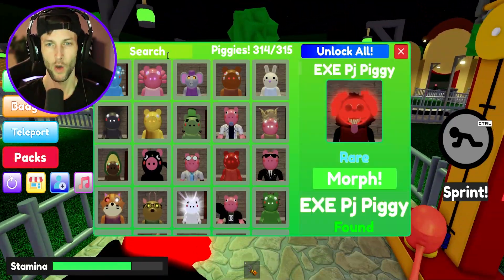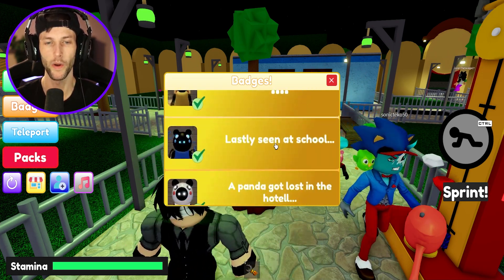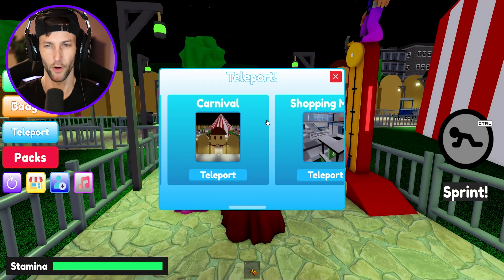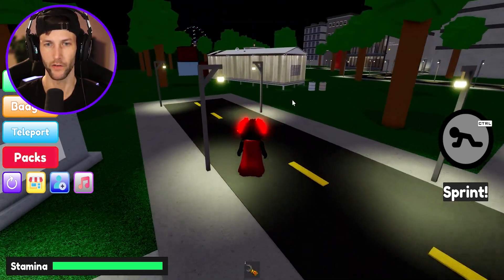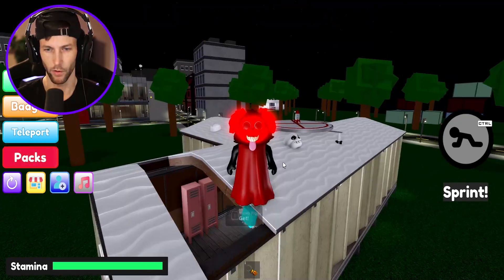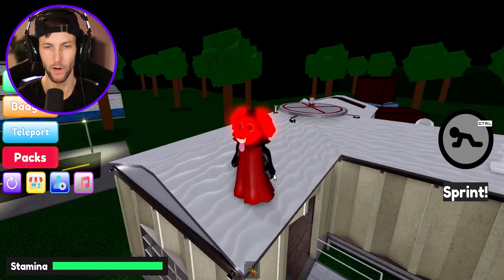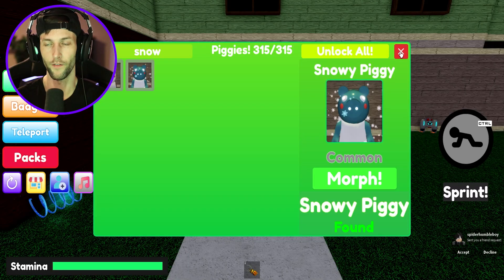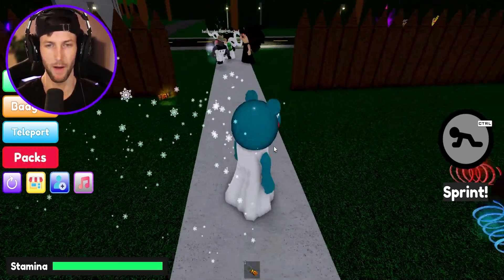Now for the last morph — we have 314 out of 315. We have to get Snow Piggy. For this one the hint says 'quite cold.' We need to go to the school — I saw it when we were outside checking out the bat. He's not inside the school; he's going to be right on this snowy building. There's so much snow stuff up here — anything white or snowy-related, always check this building. Snowy Piggy! We now have all of the morphs — 315 out of 315.